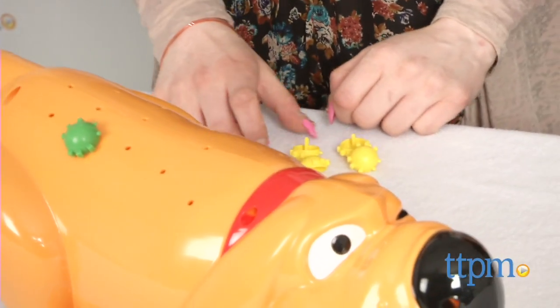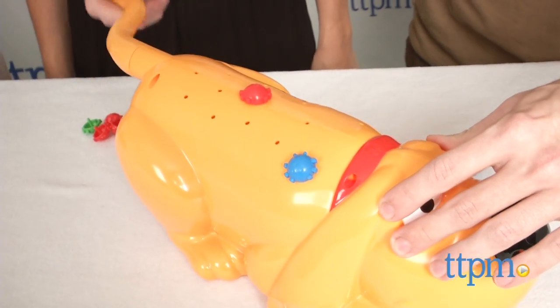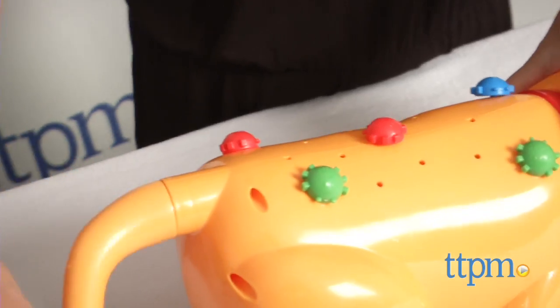You will need to hold onto Itchy when turning his tail to keep him steady. If any fleas pop off on your turn, those fleas, no matter which color, are added to your flea pile.